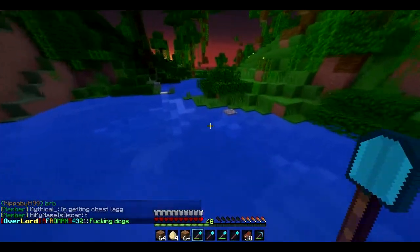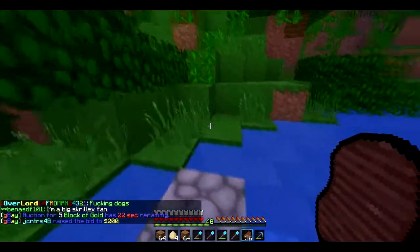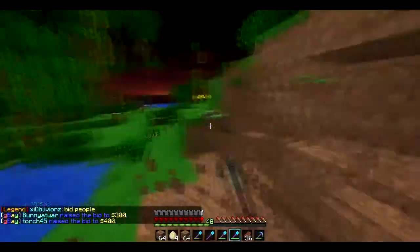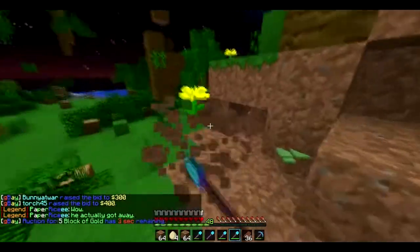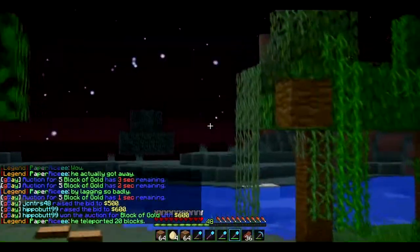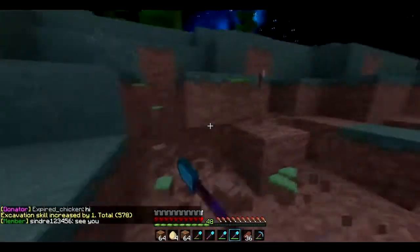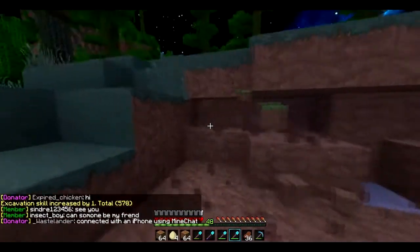Now we just need an emerald and then we're rich! I'm getting out of this place because it's just full of water. I need to find a bit of flat land. Mining along here — silk touch, we get grass blocks. I need to find a flatland. Oh, flatland! Yeah that'll do. We'll just take out this big section here and hopefully get our excavation up to 600 — that's what I'm aiming for.